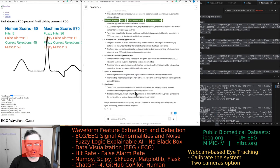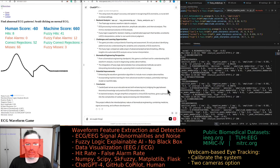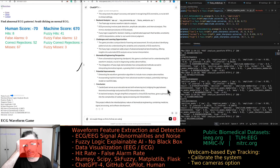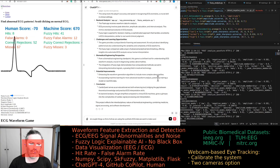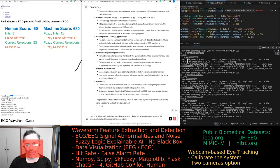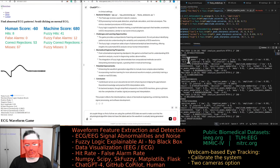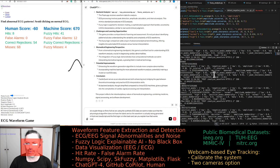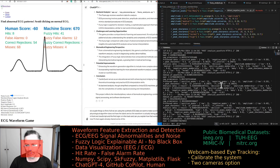We are using synthetic ECG data. We want to make sure the fuzzy logic algorithm does not have the labels. The waveforms are actually being generated in frontend JavaScript, and the fuzzy logic is in the backend. I'll share some of the terminal output to explain how that works.